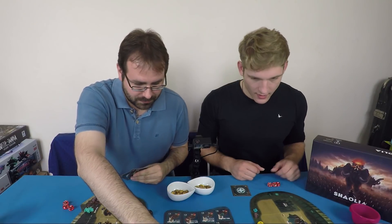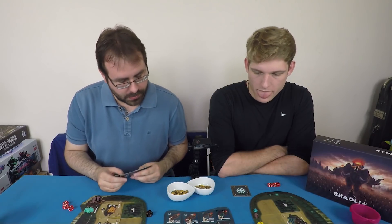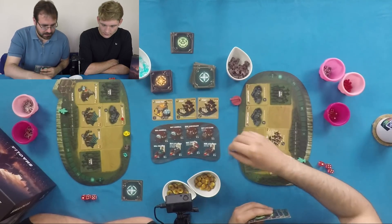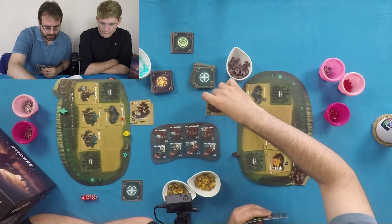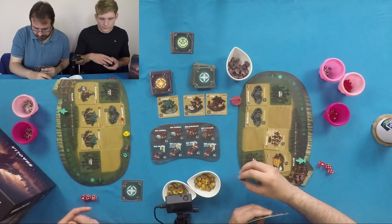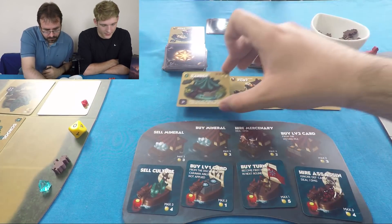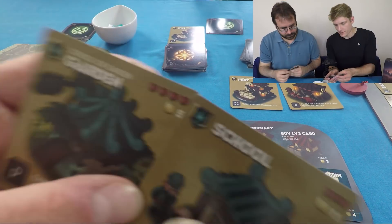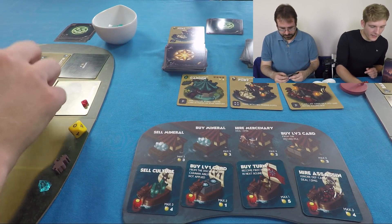Back to the purchase phase. Ollie spends one gold to guard a building, then sets up a new one — spending down two gold. The garden card he bought gains one culture whenever a culture card activates on your territory. The other card is a gym, which beefs up your soldiers. Culture cards are identifiable by the culture symbols in the top corner.